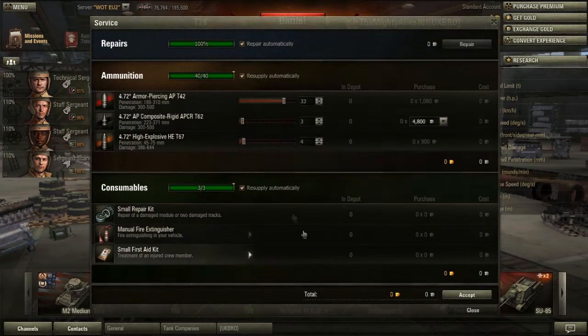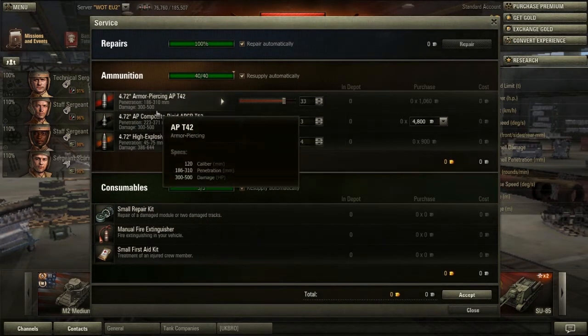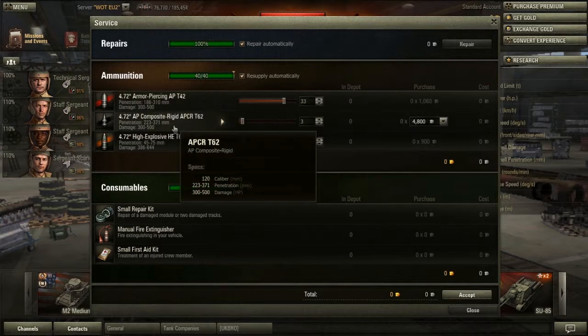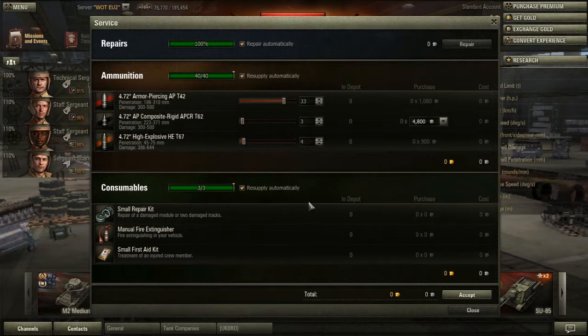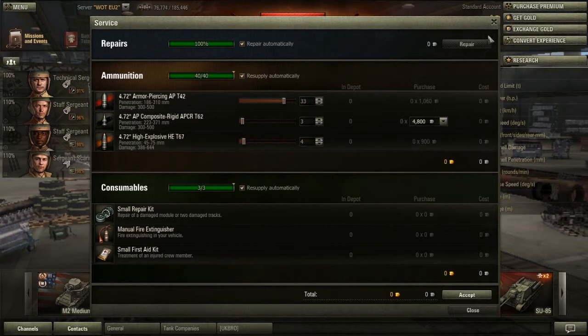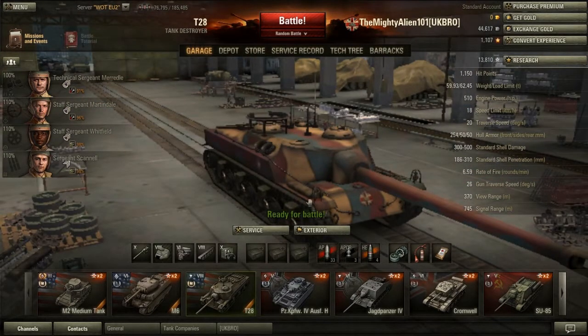Let's have a look at my ammo loadout. I have loaded mostly AP because the penetration is already awesome. But just for those tier 10s, I've loaded three APCR for those game-changing moments when you really need to make your shots count. I've got some HE shells just for artillery and general light tanks — I've only used about two, and that was on artillery, just to get that extra bit of damage.